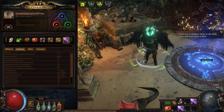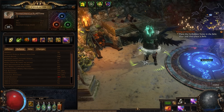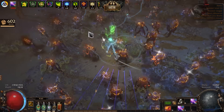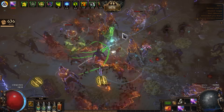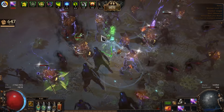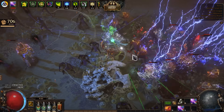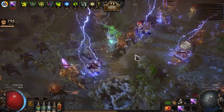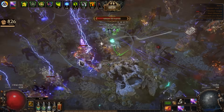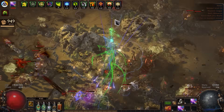Now we are ready: 81% increased item quantity and 471% increased item rarity with a flask — a real magic finder. Now let's see what it can do. I want to warn you that this build is weaker because we changed survivability, damage, and speed for items quantity and rarity. So if you are a beginner, you will have a hard time playing on T16 maps. If you are new to magic find, get ready — it will be hard and it will take some time to get used to this build.